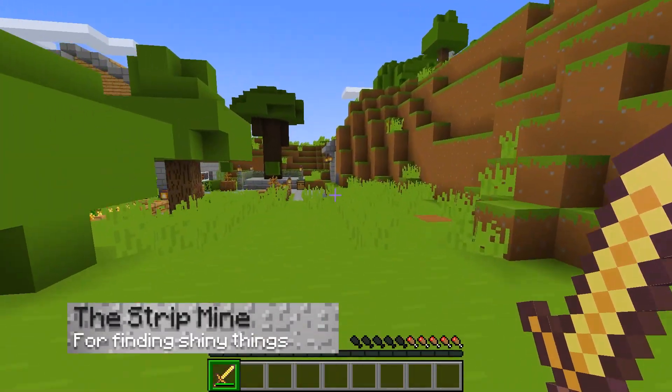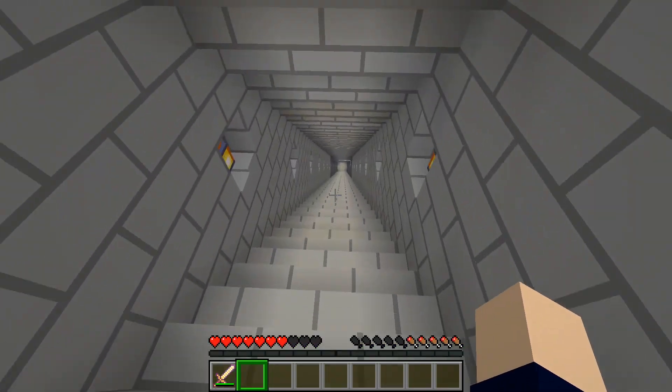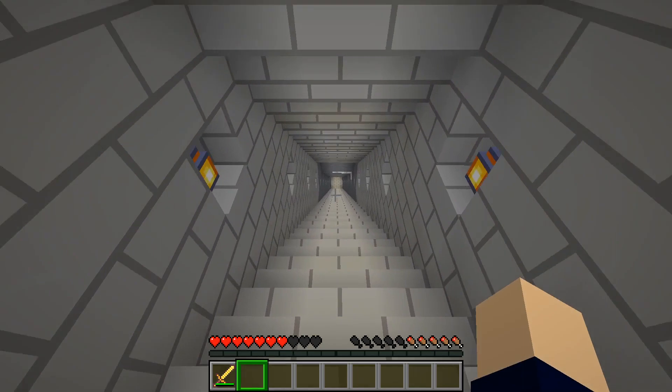One very important feature is the pre-started strip mine. This mine will take you all the way down to Y level 11, which is perfect for finding all types of ores, especially diamonds.